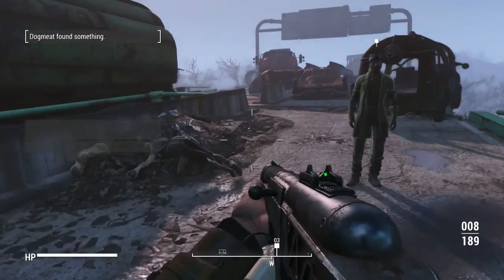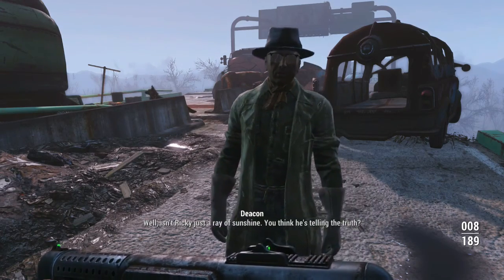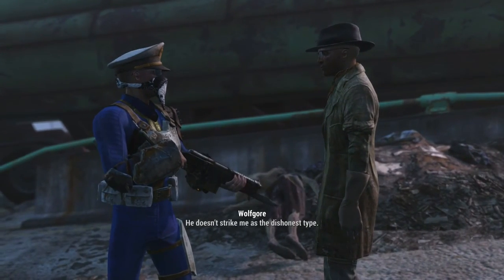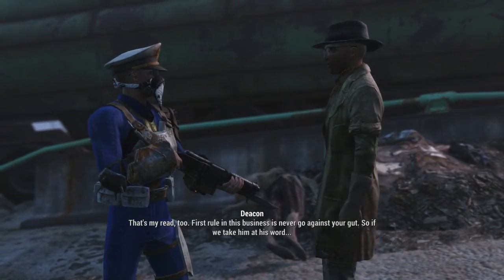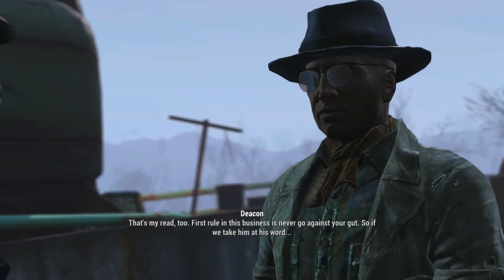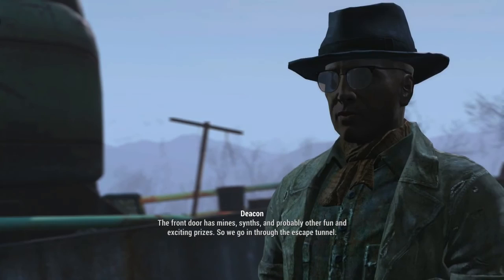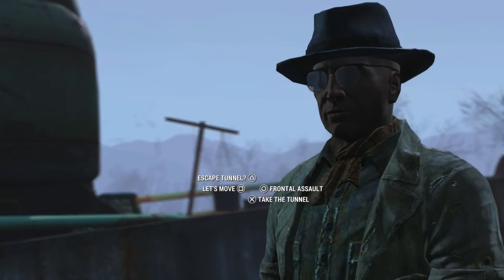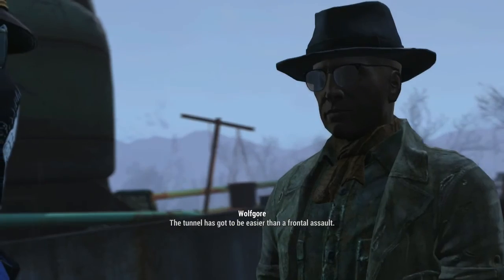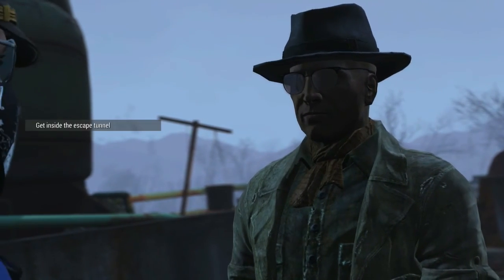Me and Deacon got this. Well, isn't Ricky just a ray of sunshine? You think he's telling the truth? Probably — he doesn't strike me as the dishonest type. That's my read too. First rule in this business is never go against your gut. So if we take him at his word, the front door has mines, synths, and probably other fun and exciting prizes. So we're going in through the escape tunnel. I like it — I am a sneaky, sneaky type. The tunnel has got to be easier than a frontal assault. Easier, but no cakewalk. You lead us there, pal.